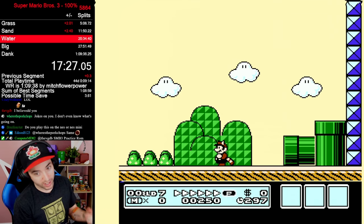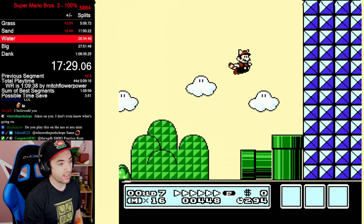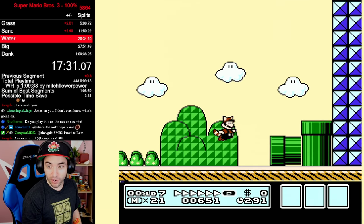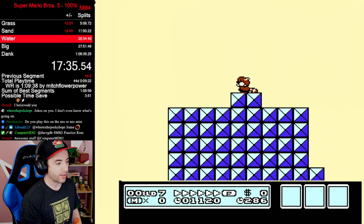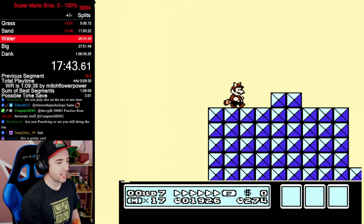So when I fly up, the screen is gonna go up with me. Yes, we can see what's going on up there now. For some reason, Nintendo thought it was a good idea to put these two blocks here. I don't know why they're there — it's dumb as shit.